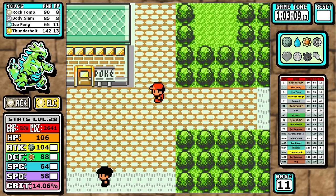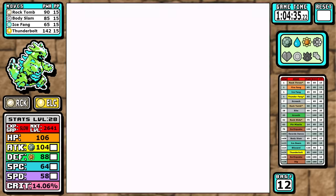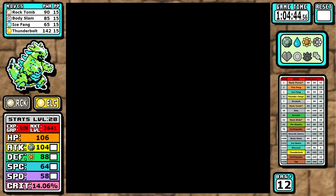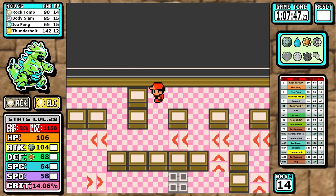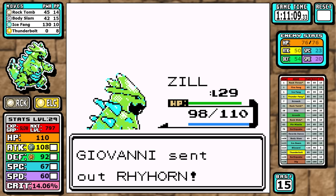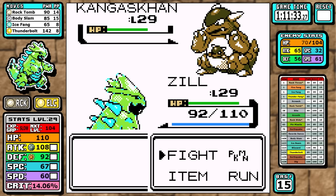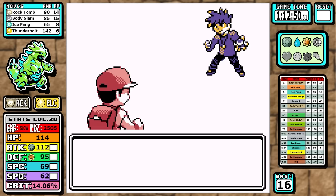Rock Tunnel is absolutely trivial with our coverage, so we skip ahead to Celadon. For the Rocket Hideout, we have great coverage moves so there's no need to buy anything — I'm holding off on buying with Iron Thorns today. I pick up the high-money items, and for Giovanni I have Ice Fang to handle his Ground and Rock types, and Thunderbolt for the specially-weak Kangaskhan. I take it out pretty quickly and we move on.